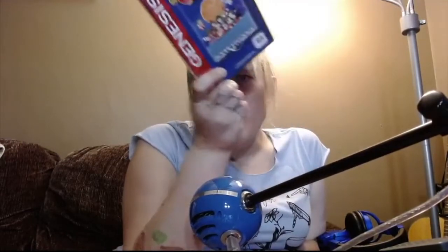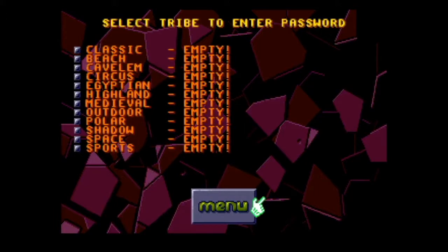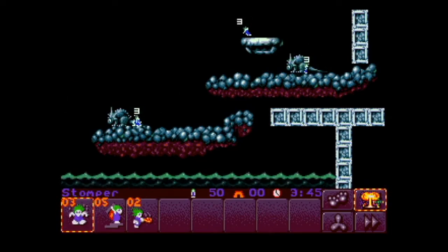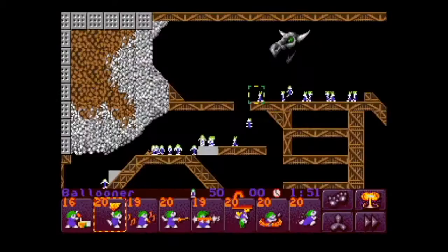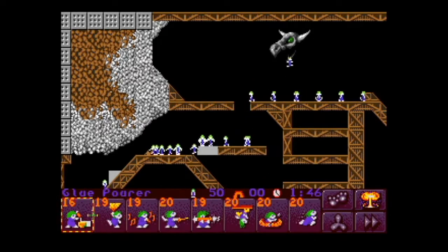Lastly today, it's Lemmings 2: The Tribes. Get ready to hear this song over and over again until your brains run out your ear. Lemmings 2 doesn't really change the formula from the first Lemmings, except the Lemmings all have different new jobs. Just like the first game, you're dealing with mindless little pixelated critters and you gotta give them different jobs to get from the hatch to the exit. What makes Lemmings 2 Lemmings 2 is the number of tasks you can give Lemmings are quintupled — I don't know, I failed math.